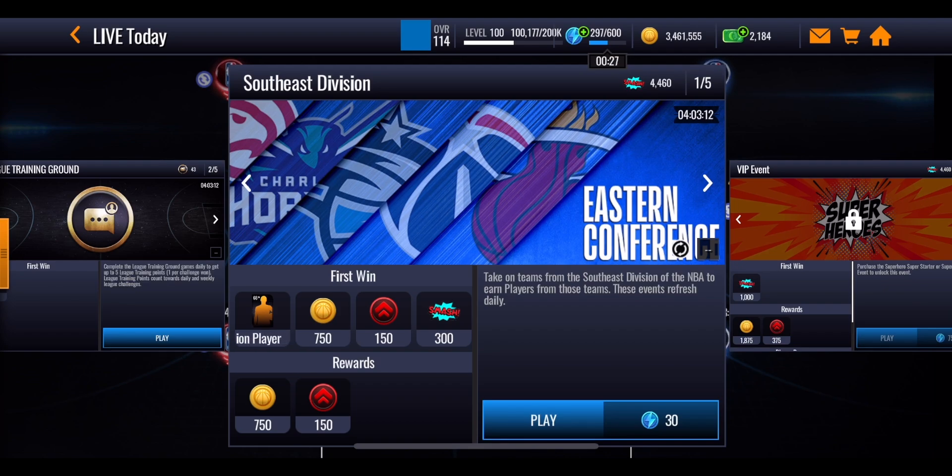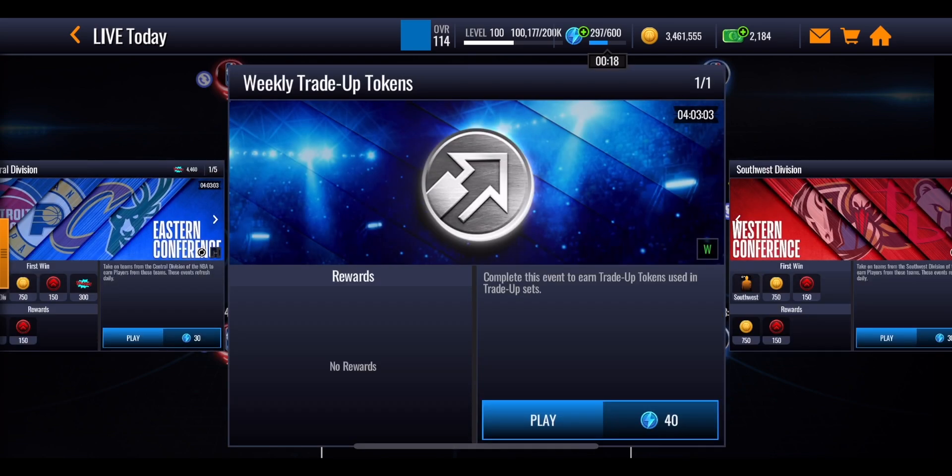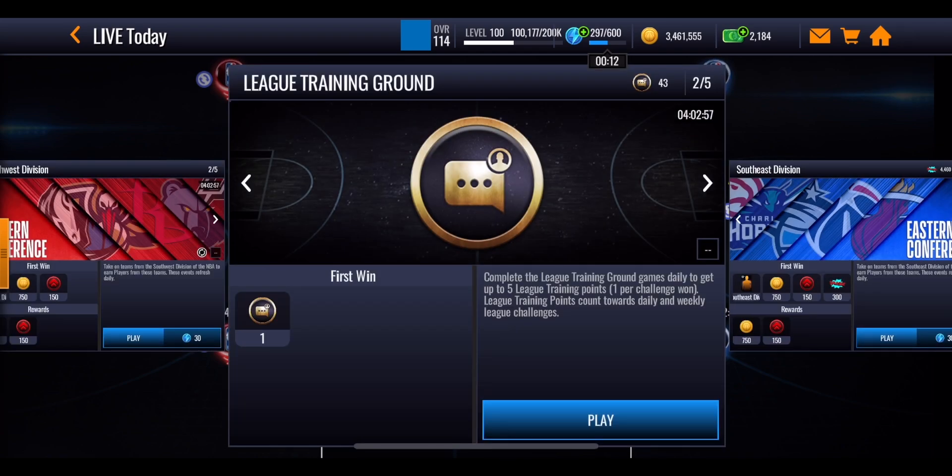Each one of these events is going to cost you some stamina and they vary in how much. These ones are going to cost 30 stamina. The XP and Coin Blitz are 40 stamina each. The Trade Up tokens are 40 stamina. The Game of the Night event is 50 stamina, and in contrast the League Training Ground event is not going to require any stamina whatsoever.